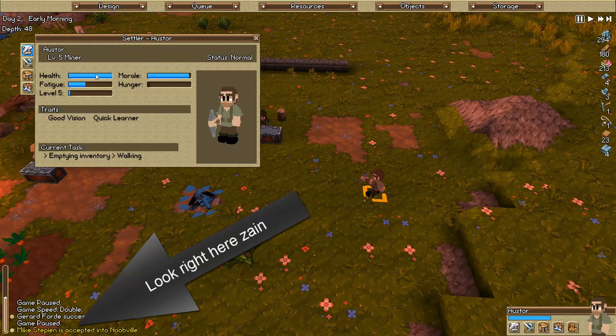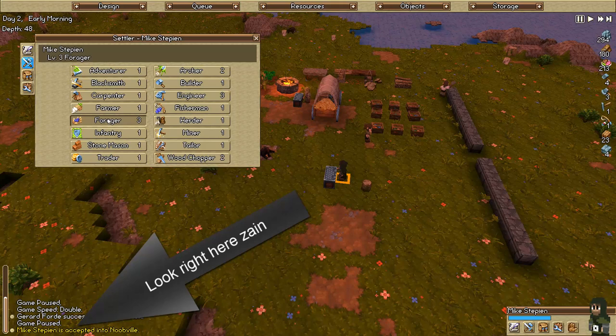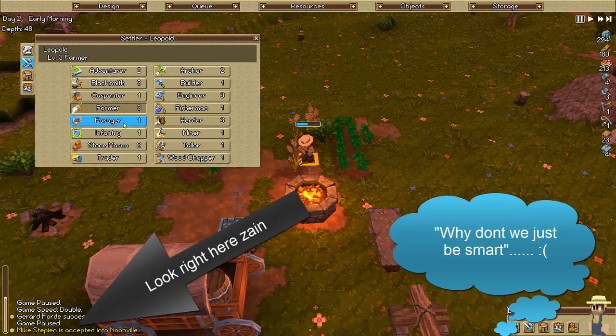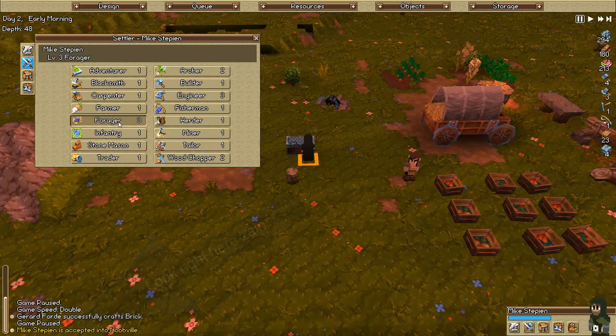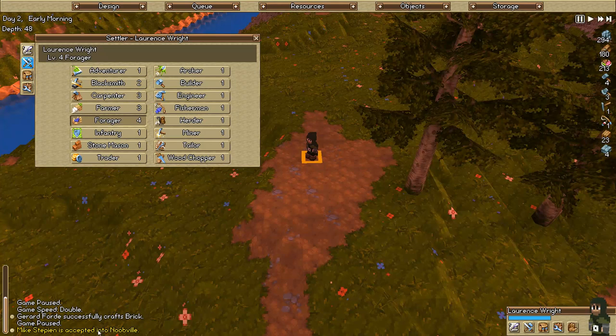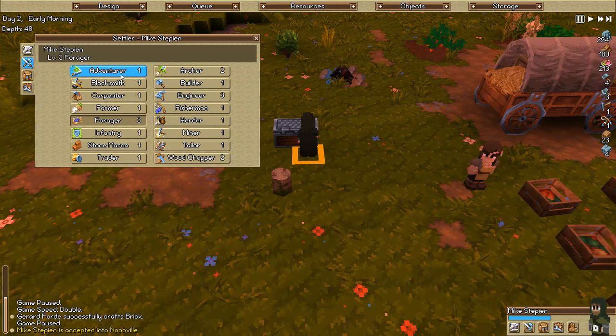Let me turn this off and see what jobs this guy's got. Minor - I think we may have had him. Mike Stephen, forager level three. Let's just be smart: we've got a miner, forager, farmer, stonemason, carpenter, wood chopper, builder. Mike Steflin is a forager. We don't need another forager, so what do we need? An adventurer is basically somebody you can control - I could jump into him and walk around in first or third person, actually fight with him.